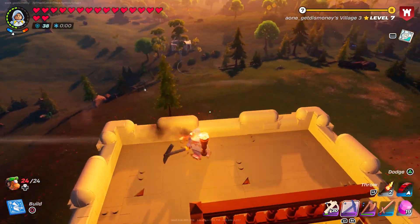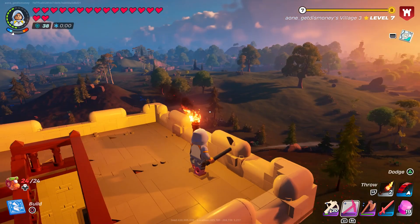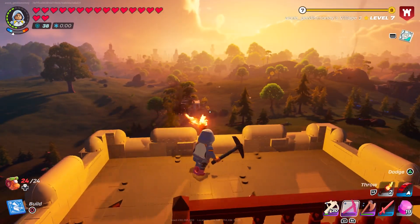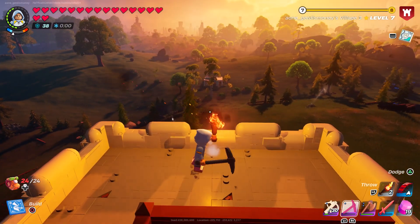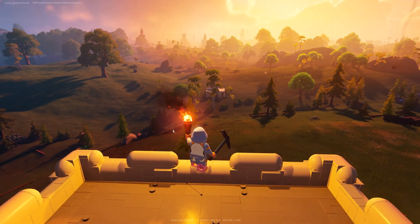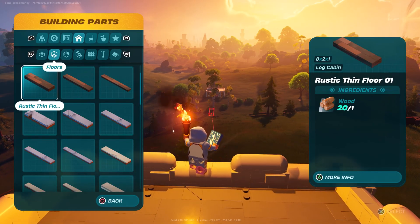First thing you'll want to do is farm a lot of granite. I spent about 10 or 15 minutes farming granite and got a little over 500 granite, which was more than enough to make the monorail. Second thing you'll want to do is make sure you build it high enough so it doesn't run into any terrain, because you're not going to be able to build through terrain. It's okay if trees are in the way since you can knock those down, but it won't work if there's a mountain or hill in the way.